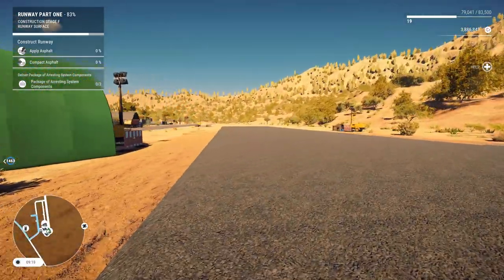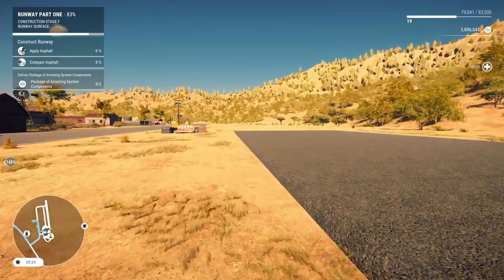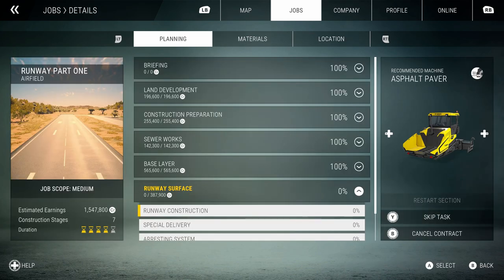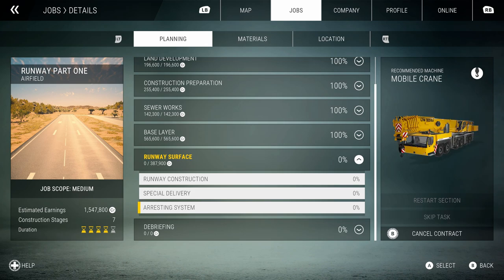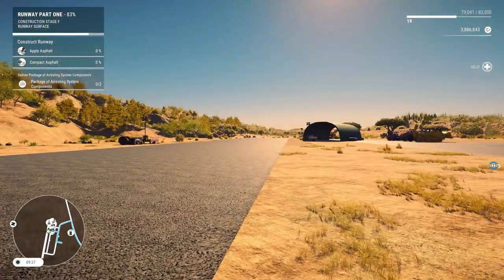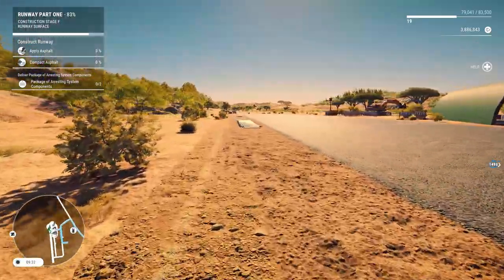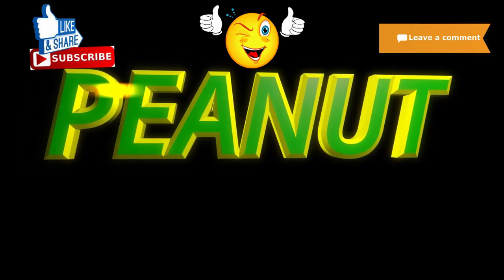If we go into jobs, runway part one, details, and scroll on down — oh, so we just got the runway itself, which is laying the asphalt. Special delivery — I can probably just get that delivered up here. And then I got to use a mobile crane, which I may or may not have. So I don't know how long it's going to take. Yeah, I think we'll just leave it — I don't want to get five more minutes in and then find out it's going to take quite a while. So we'll finish up that next time. But anyways, that's going to do it for today, guys. Hopefully you enjoyed the episode. I do appreciate you watching. As always, I'll catch you again right here at Construction Simulator — until then, have a good one.